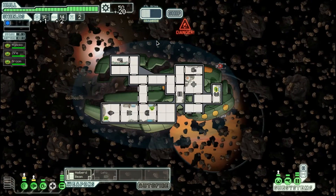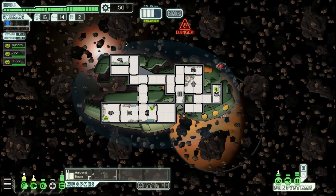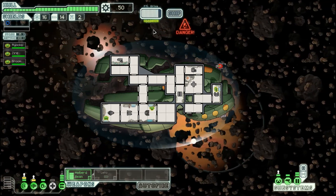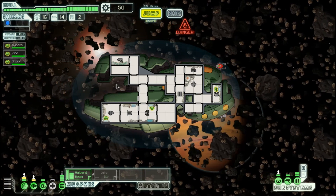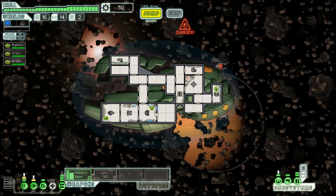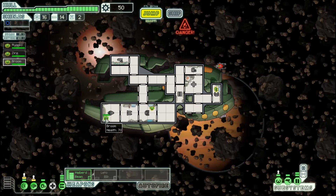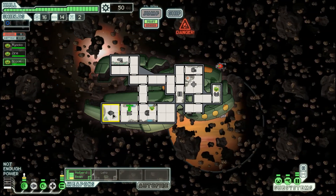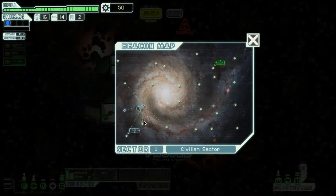We get one fuel, two missiles, 20 scrap — not too much more. All we have to do is wait here for our FTL to recharge while we take some asteroids to the ship. The reason I put these people in these locations: you need a pilot or you won't go anywhere. I have someone in the shield room so it regenerates faster, and someone in the engines — if I take them off engines, we lose 10% evasion, so we need someone there to make sure we can still dodge.